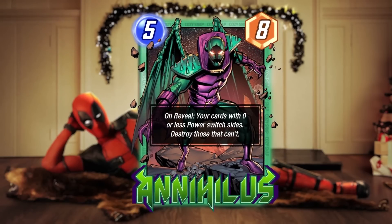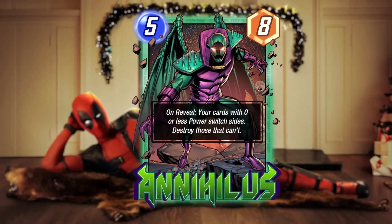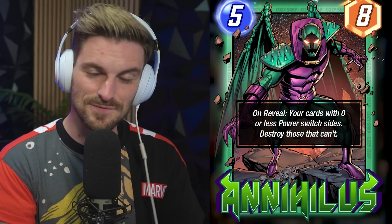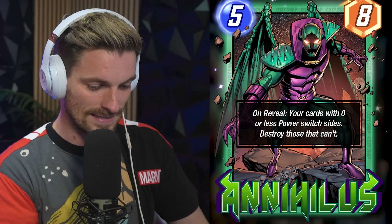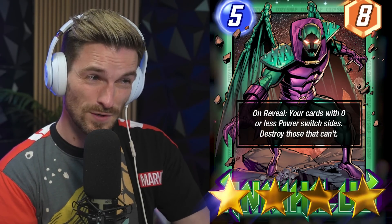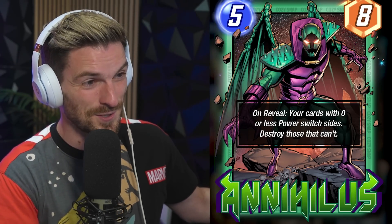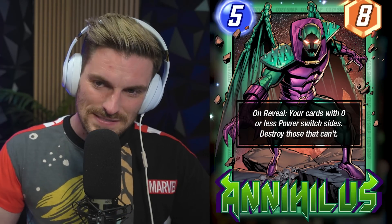Annihilus isn't a great hub card, but he has great use with Hazmat, rocks you can send with Debris, the Hood, and Century. Viper feels really good alongside him — he does this effect at a massive scale. I'm going to give him like a 3.5 to 4-star rating. We have to see how these all come together, but the toxic archetype is on the rise and as a 5-cost card he's a ton of fun.